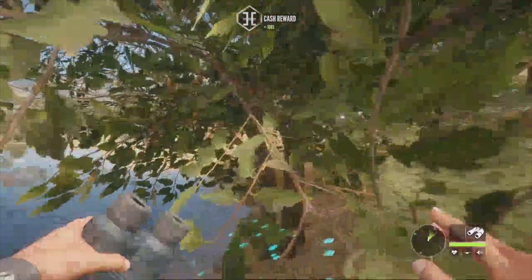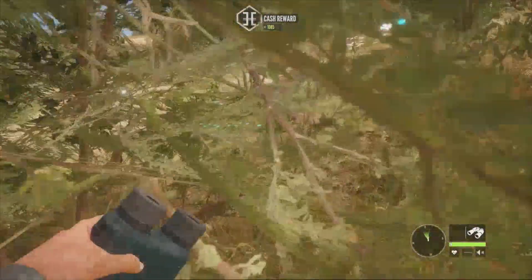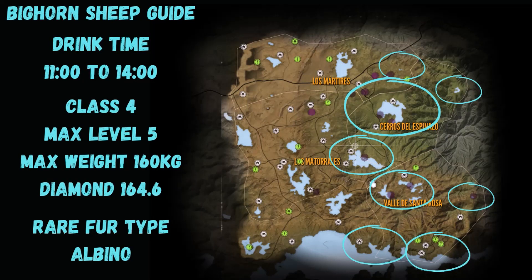That wraps up this part of the guide. Here's the Rancho del Arroyo bighorn sheep map guide - they're going to be on the entire right side of the map. We visited the four big lakes today, but there are also small lakes spread out along that right side, and you'll find bighorn down on the coast as well. I hope you enjoyed the video and found it helpful. Remember to like, subscribe, and comment - it really helps the channel. See you on the next one!